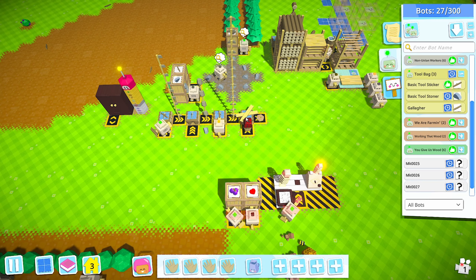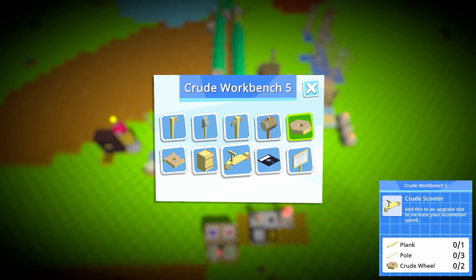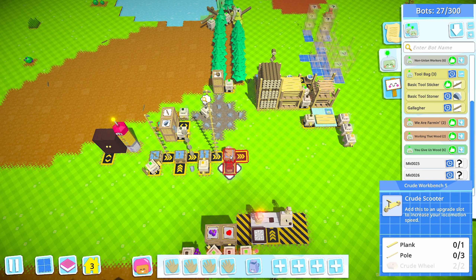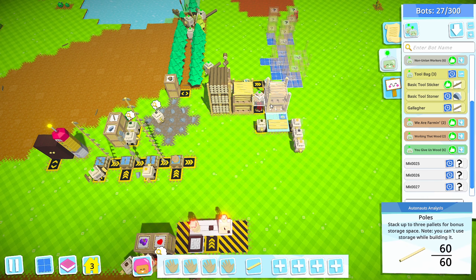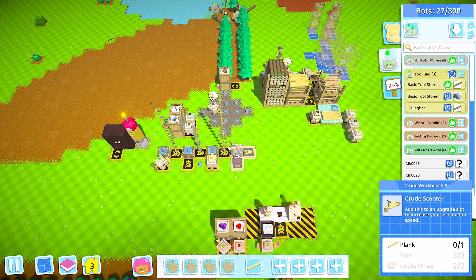Welcome back to Autonauts settlement mode. Today I want to set up a team to build my blueprints for me, and I also want to build a scooter. I just built two crude wheels - we'll grab a plank and three poles, put that plank in my pocket, one, two, three poles. When we equip this we'll move just a little faster.